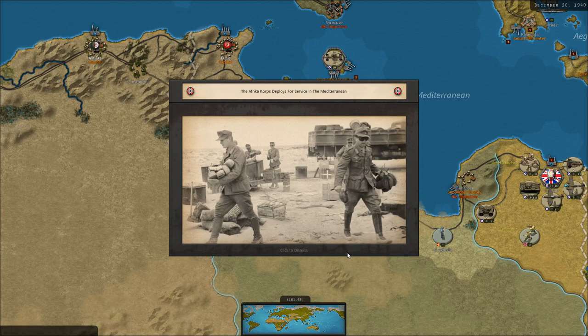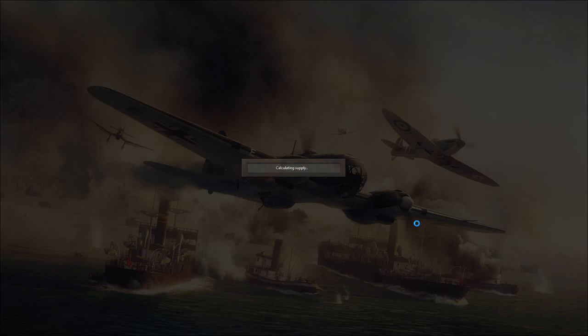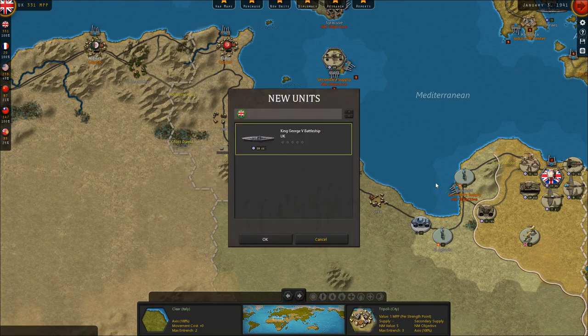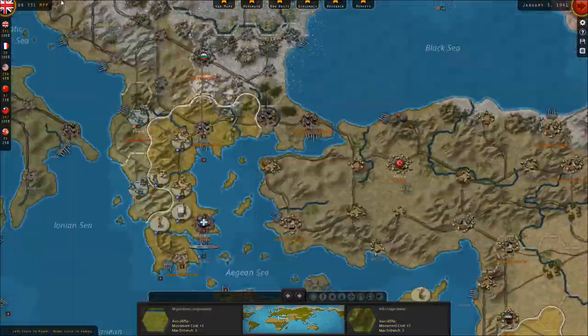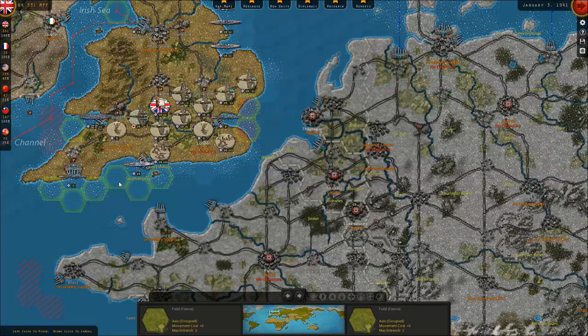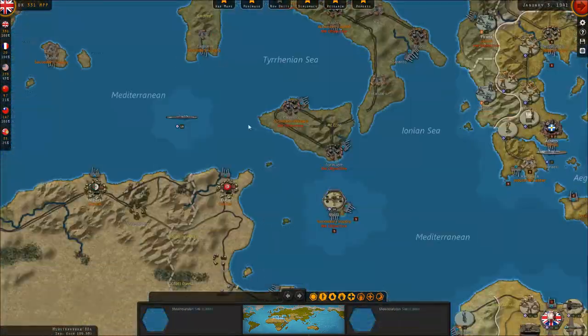The Afrika Korps deploys for service in the Mediterranean. There's the reconnaissance unit for the Afrika Korps — I think they get a panzer, a reconnaissance unit, an artillery, and an infantry unit, which will probably outclass me. They also get a fighter unit and a bomber unit. Meanwhile, the King George V battleship is arriving. So invade this, if you dare!